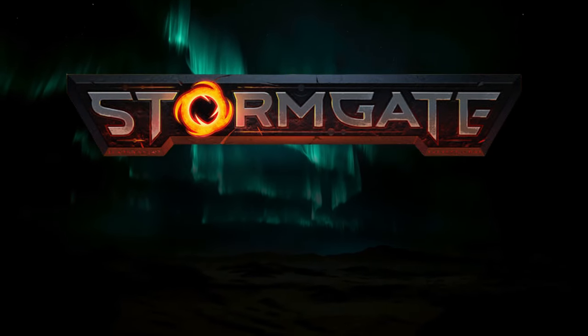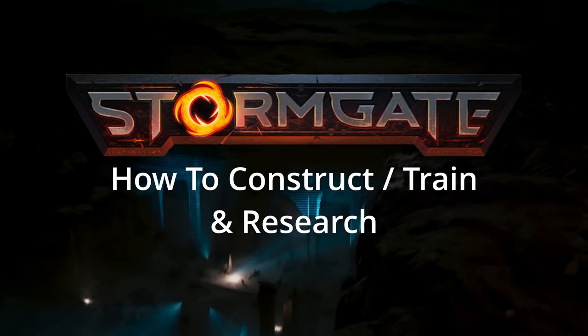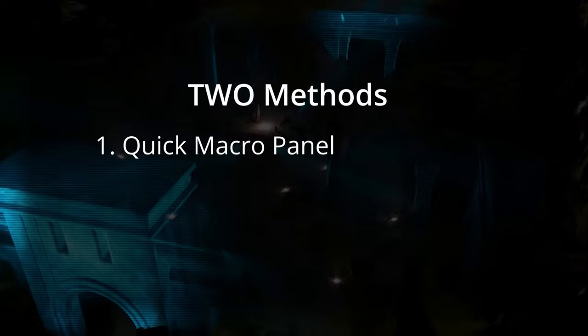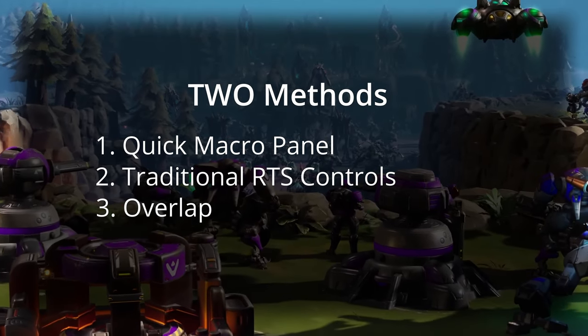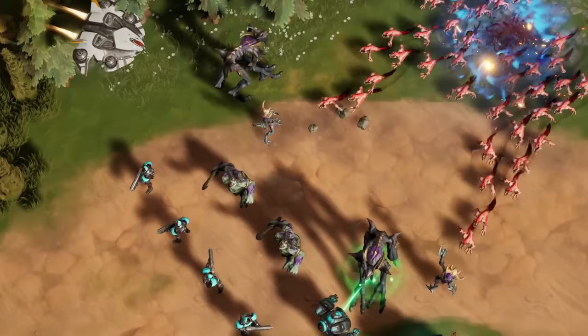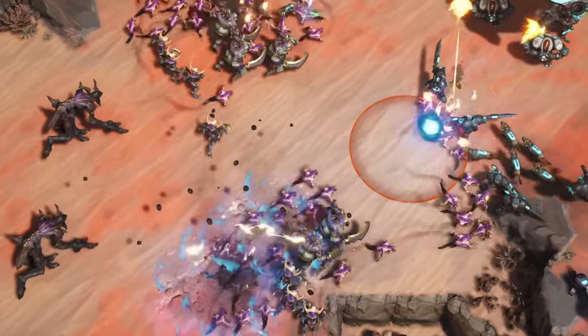This is where things get a little bit more complicated as we start to talk about how to navigate buildings, structures and training units in Stormgate. There are two ways to do it: the quick macro panel and the more traditional way. I would generally recommend the macro panel if you're playing casually or for the cooperative mode, but if you are looking to develop your skills and conquer the rank ladder, the more traditional way is going to be suited to you.